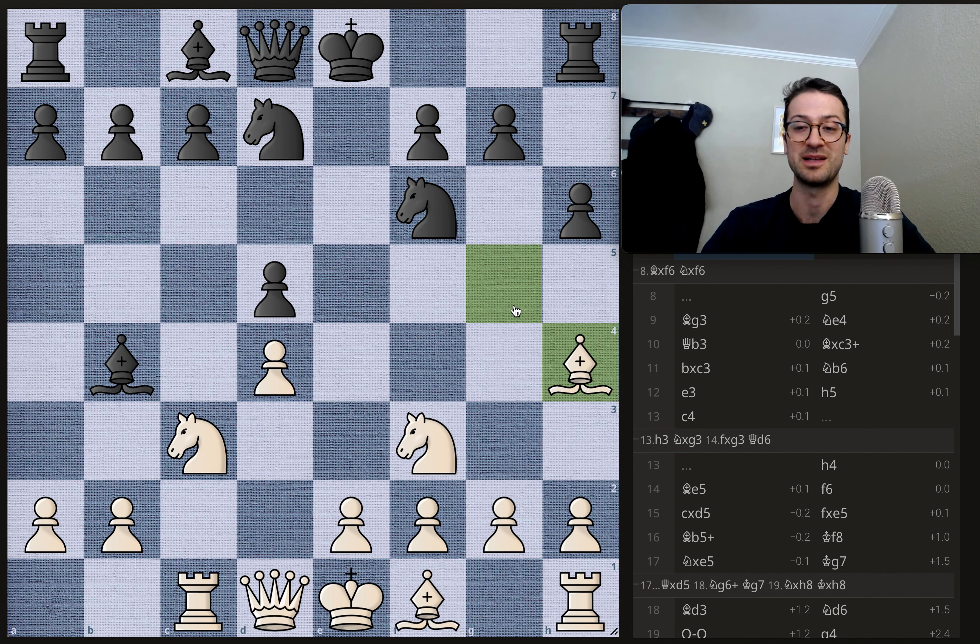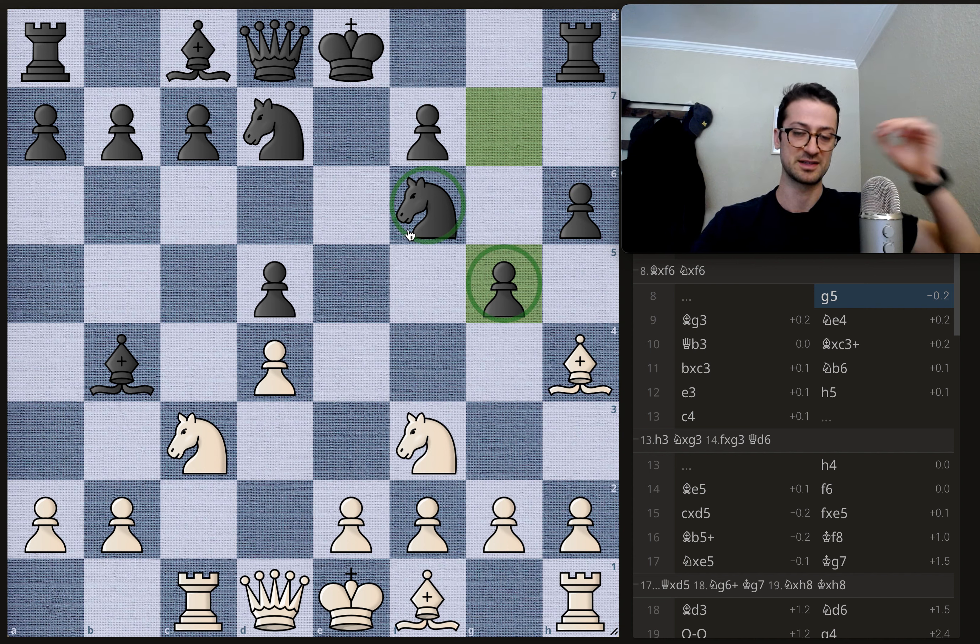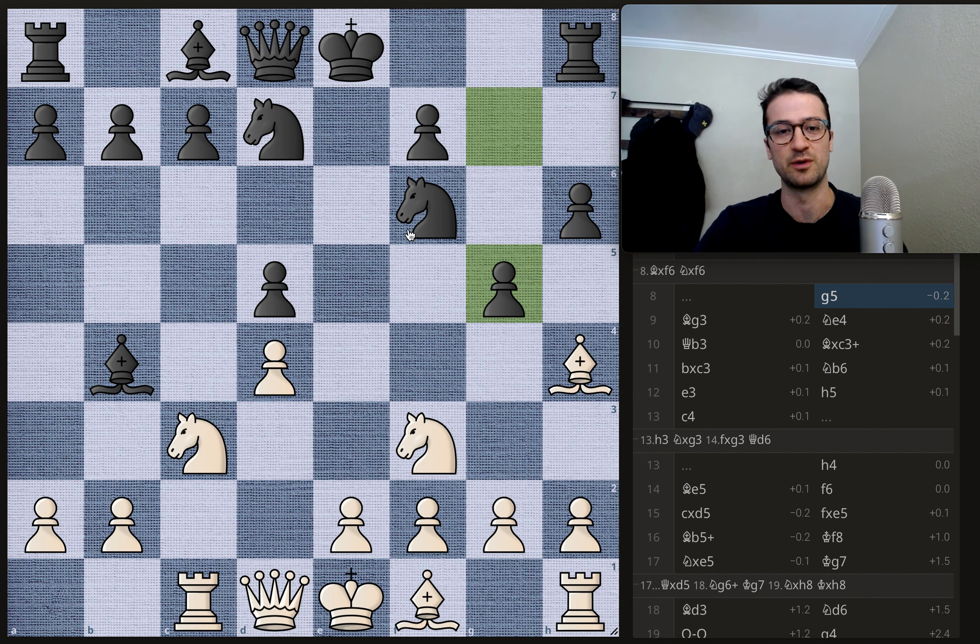Generally when you're pinning a piece, you don't really want to capture it — you want to maintain the pin. Geary gets aggressive and plays g5, really wanting to kick the bishop away from this knight because he has big plans for this knight. This is an aggressive move. It all but guarantees that you can't castle kingside, because now the pawn structure is just totally destroyed. You obviously can't castle queenside yet because the bishop and queen are blocking your path. Definitely a very aggressive move from Geary.